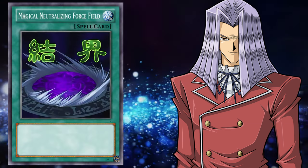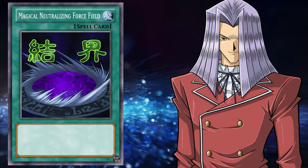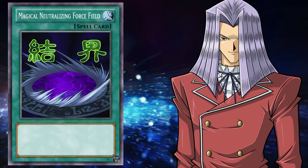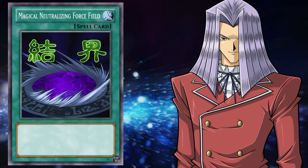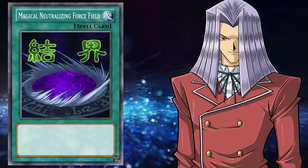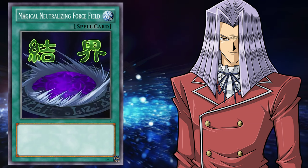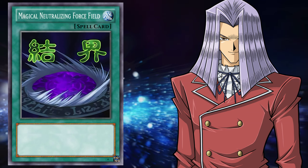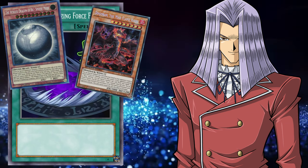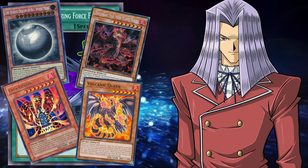Wrapping up the Duelist Kingdom arc, we've got another banger from Pegasus with an effect on par with Confusion for everything we've seen. Magical Neutralizing Force Field from Episode 37, reaching the climax of his duel with Yugi. A spell card with the following effect: all magic loses effect on the field where this card is placed. On paper this sounds very interesting — a card you play to your opponent's field that they have to waste resources on to reclaim that zone. But then you remember that Kaijus and Sphere Mode exist. Even Lava Golem and Volcanic Queen fit the bill in a far superior way.